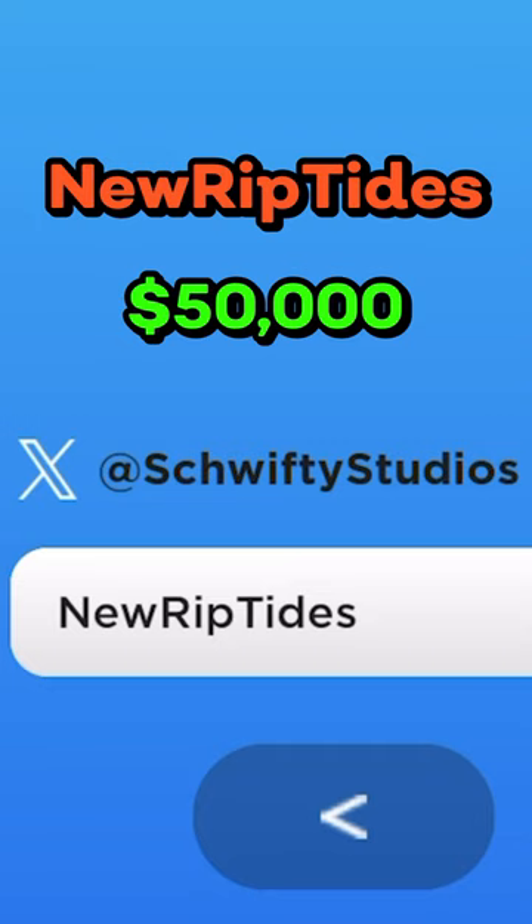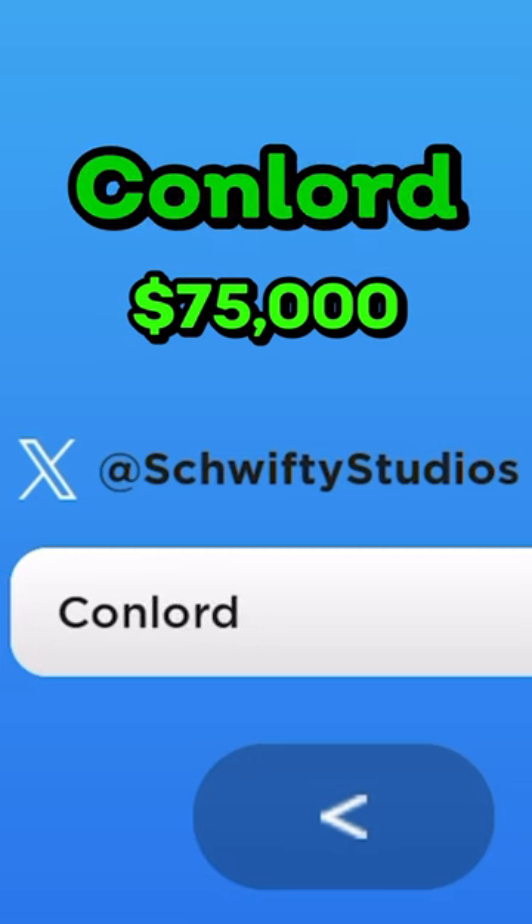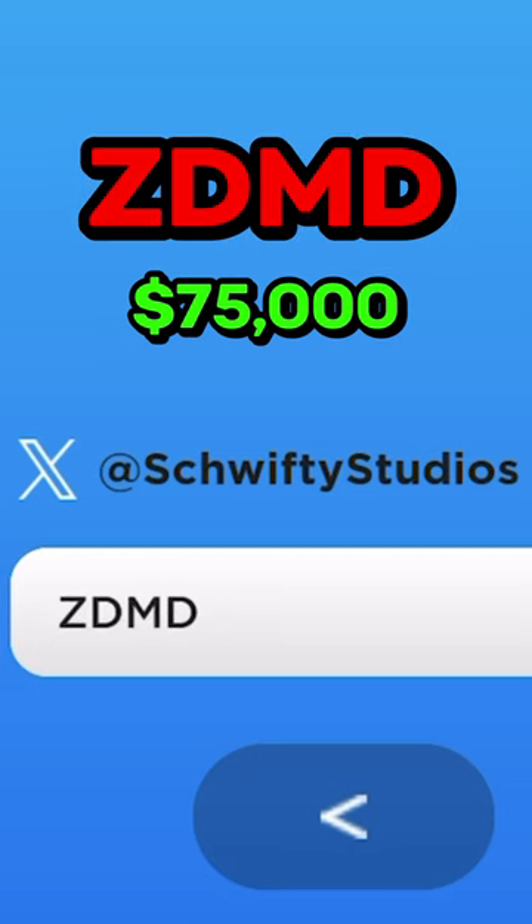And New Riptides — capital N, capital R, capital T — gives you 50,000. CJ — capital C, capital J — then Conlord with a capital C, then myself ZDMD in all caps.